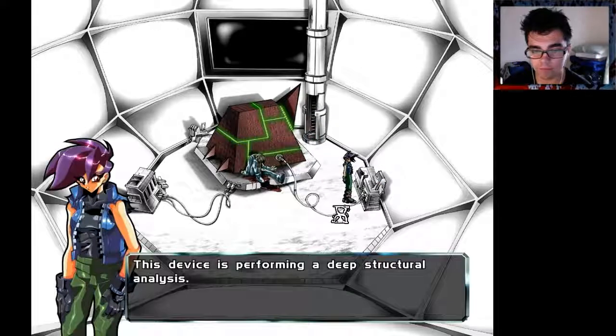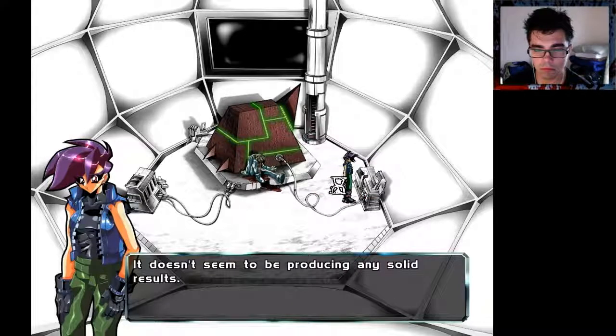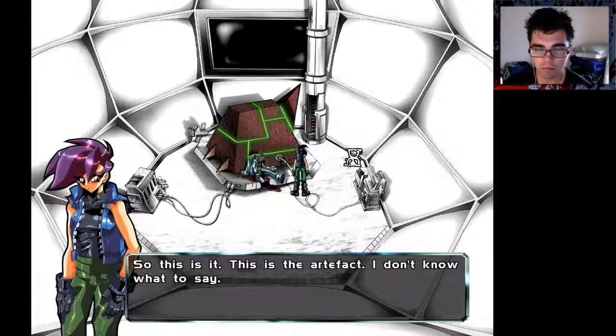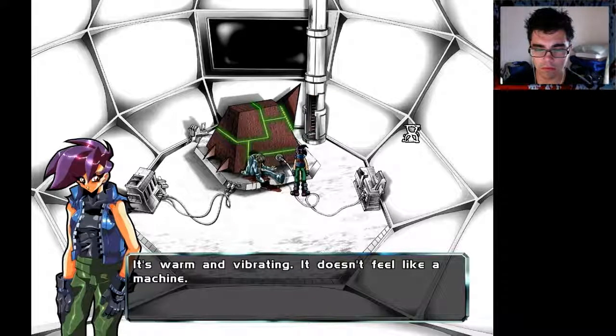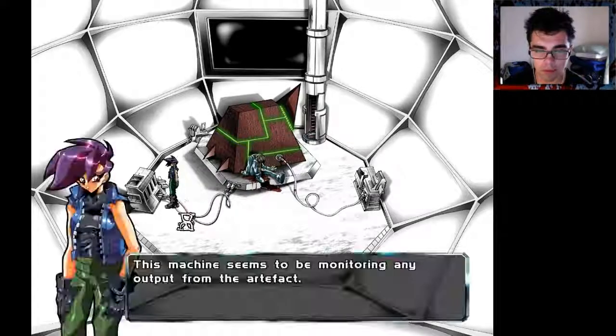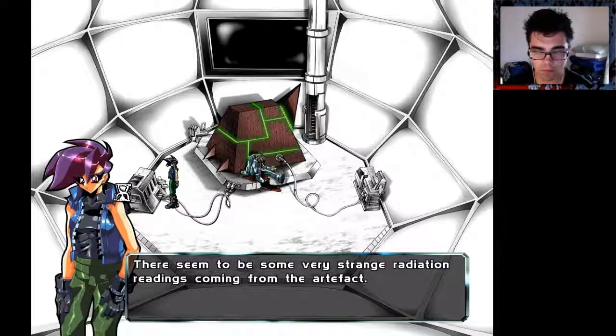Let's see what this is doing. This device is performing a deep structural analysis — it doesn't seem to be producing any solid results. And that's the artifact, I imagine. So this is it, this is the artifact. I don't know what to say. I don't know if I should touch it or not. It's warm and vibrating — it doesn't feel like a machine. This machine seems to be monitoring any output from the artifact. There seem to be some very strange radiation readings coming from the artifact.